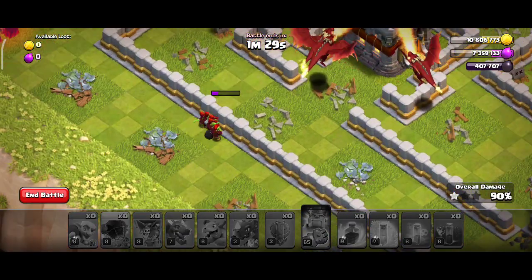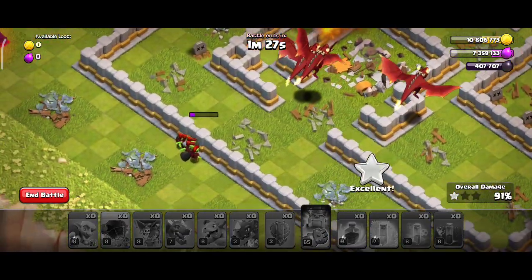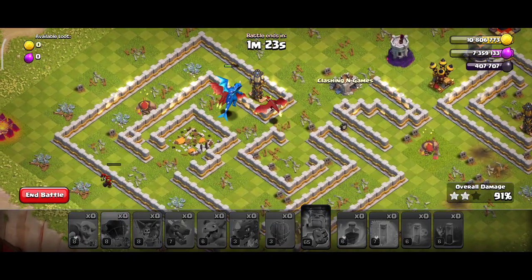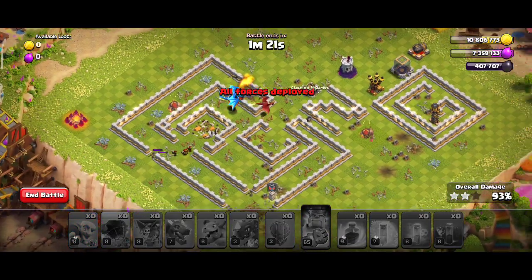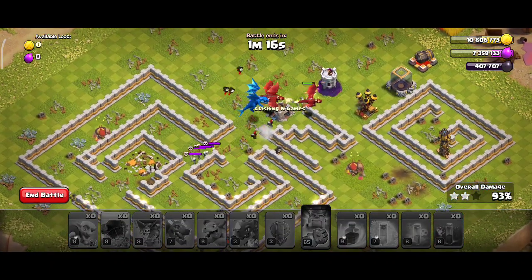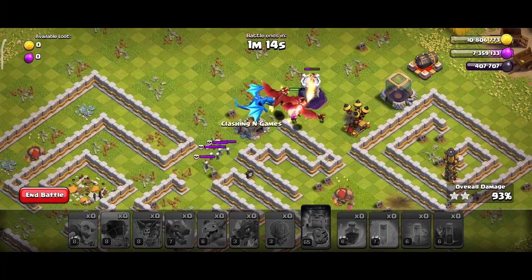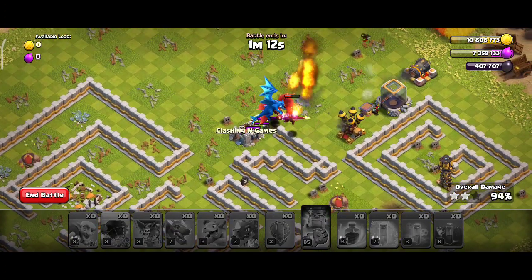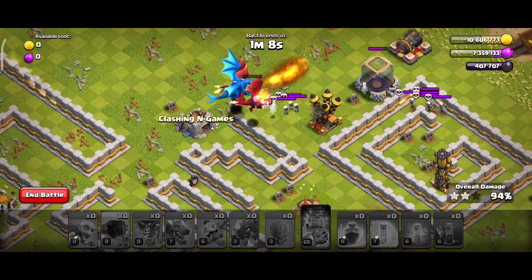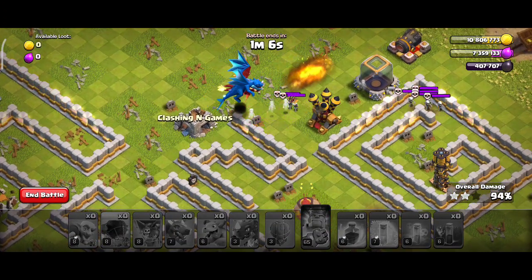Dead goblins are working pretty hard to break that wall to take down that town hall, but before that town hall has been destroyed, the goblins are creating a mess — they are triggering that skelly.